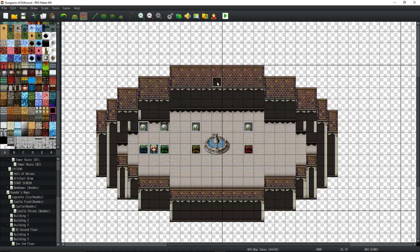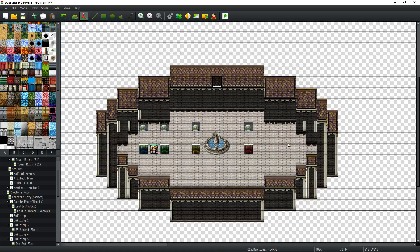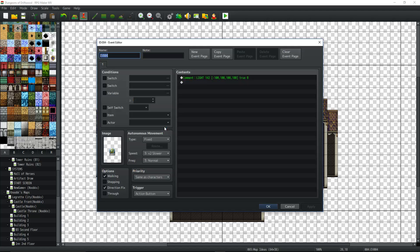That's really it. To do Terrax lighting, you do 'light', then the size number, then the hex code on the event. To do Thomas Edison lighting, you do a comment inside an event with the keyword 'light', then the switch number, then red, green, blue, gray values, then 'true', then the capital letter for the size you want.